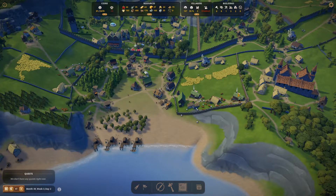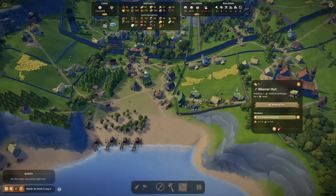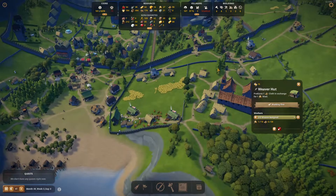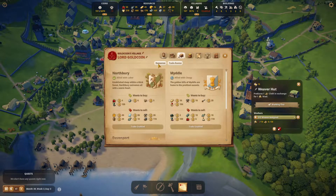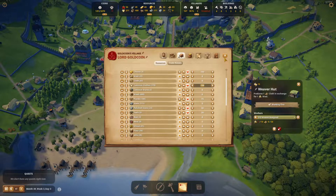Look at the clothes! That Weaver Hut actually helped quite a lot — the clothes situation is improving. I'm going to start selling clothes — I think I have it set for more than 50. We should be starting to sell more clothes.